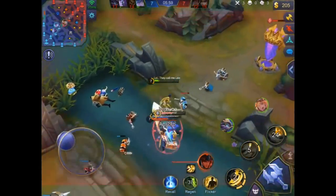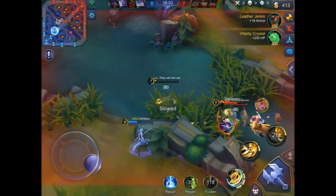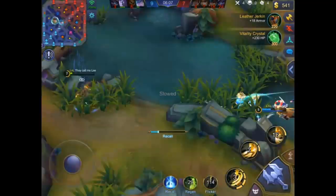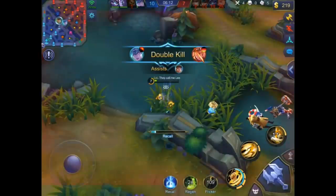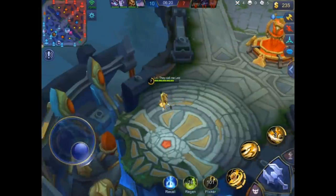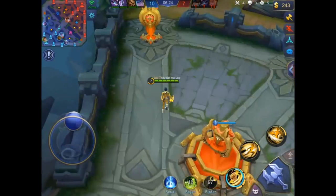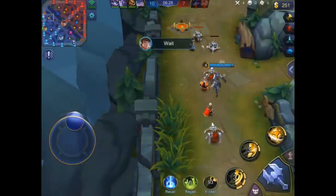Yunzou will probably die here in a one-versus-three. He gets a kill so he flickers away — really well played. He knocks up the enemy and then dashes out, actually escaping. Combo Lee is always on the go — he really goes back to base now. Well played.